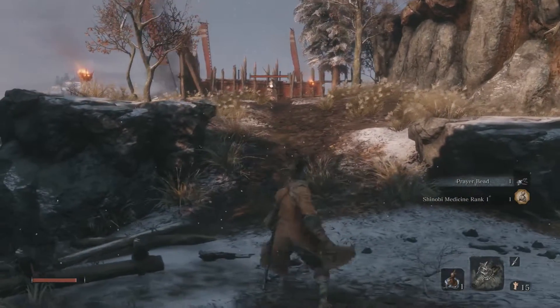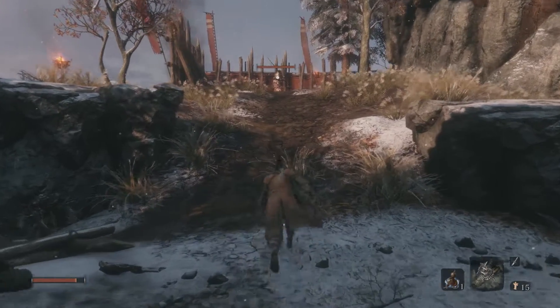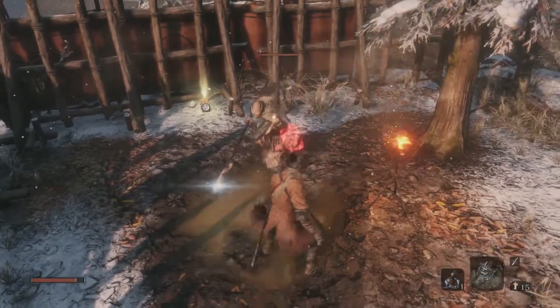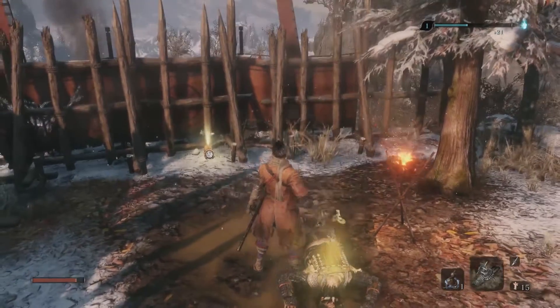Here is our first example of a spear-wielding enemy, and basically the Mikiri Counter is going to help us here. He'll do it immediately — there. Circle, R1. All done. Very simple. He's just kind of sitting there basically waiting for you to go fight him.